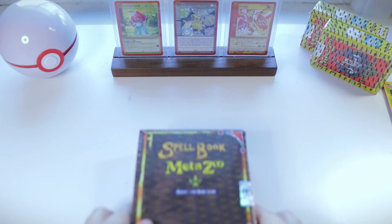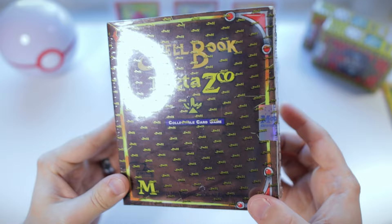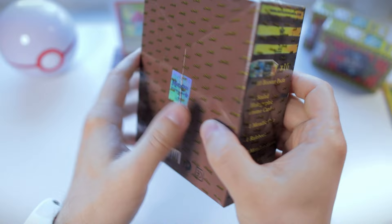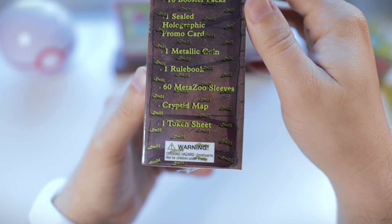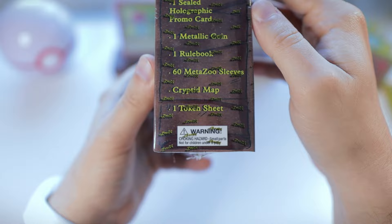From what I understand, this is basically the MetaZoo equivalent of an Elite Trainer Box. In this we should find 10 booster packs, one sealed holo promo, a metallic coin, a rule book, 60 sleeves — and I don't think I've ever seen any MetaZoo sleeves before — a cryptid map, and one token sheet.